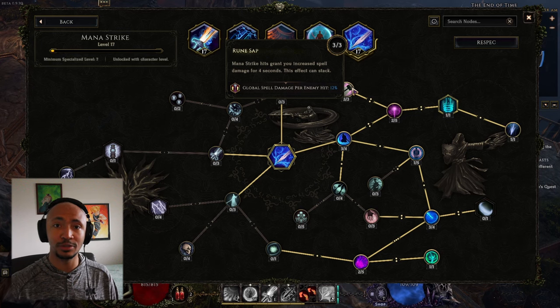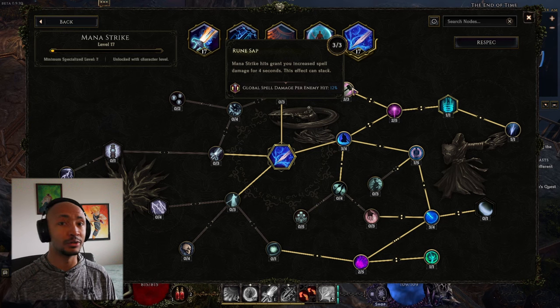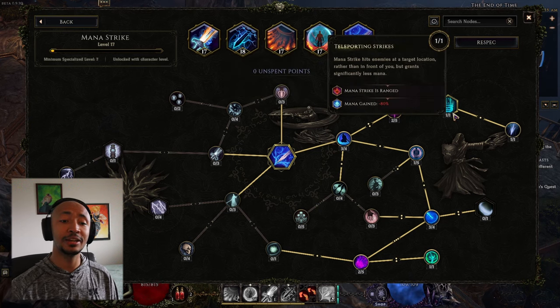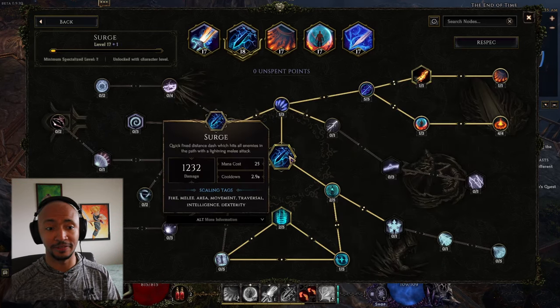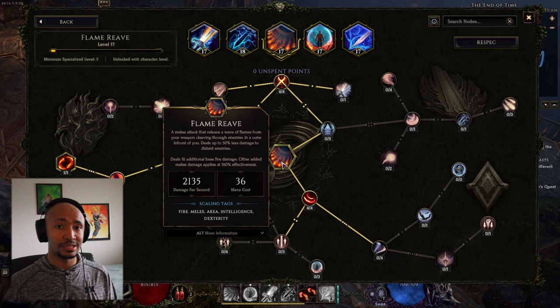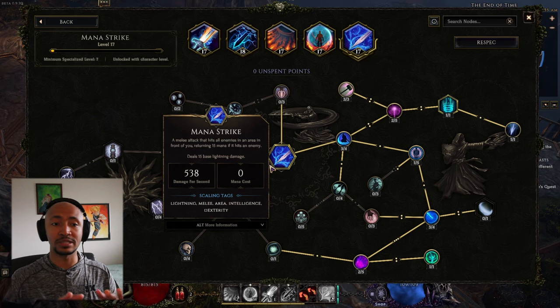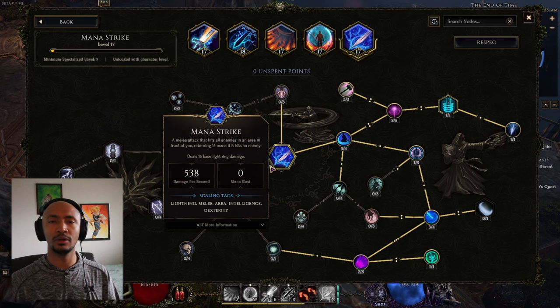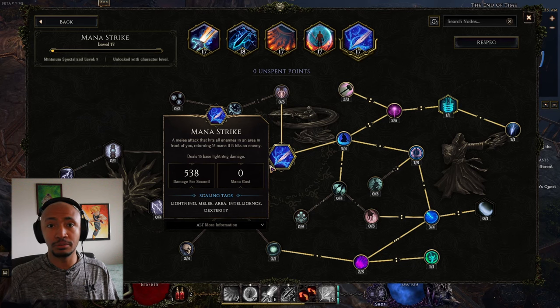There's also a lot of global spell damage per enemy hit that you can stack up. Since fire aura is a spell, this increases fire aura damage, increases the amount of fire auras we get, and sustains all the mana we need from the nodes down here — in order to sustain surge, which costs 25 mana, and flame reeve on surge arrival at 36 mana, costing over 60 mana every three seconds. I didn't even know mana strike was going to set the build off until I specced into it and realized I couldn't actively use flame reeve because I didn't have enough mana for it.